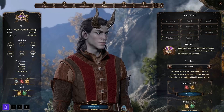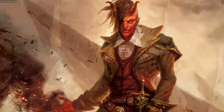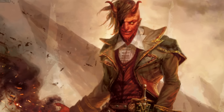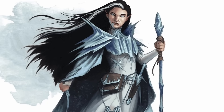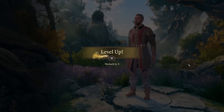For Warlock subclasses, you're essentially choosing your patron. The Fiend subclass — Warlocks in service to the hells — receive hellish blessings such as regaining hit points after killing an enemy. Great Old One Warlocks are bound to Eldritch Beings in the Far Realms and gain powers like frightening enemies when you land a critical strike. Archfey Warlocks serve a Lord or Lady of the Fey and get features such as vanishing into a puff of mist when taking damage, and the ability to charm and frighten multiple enemies at once.